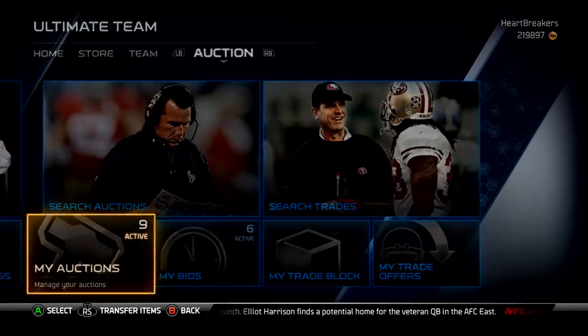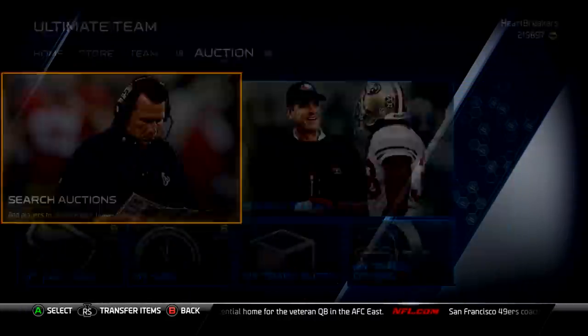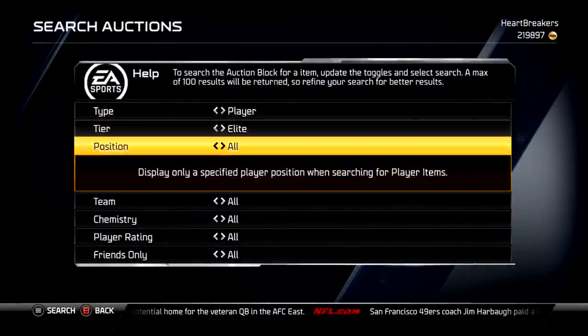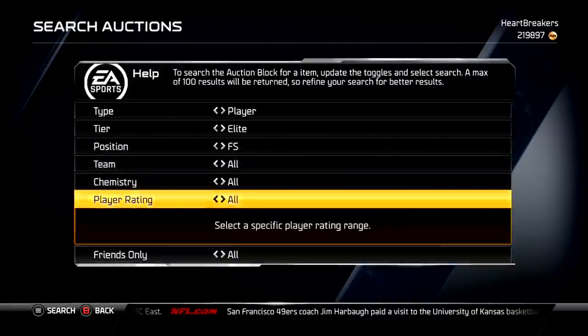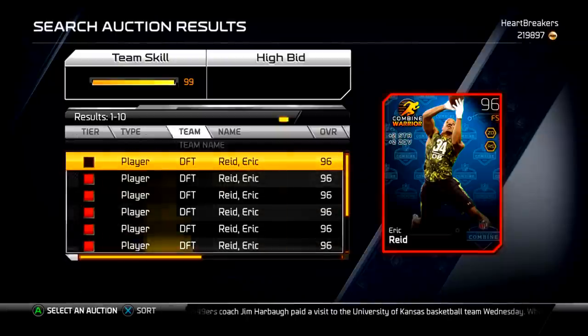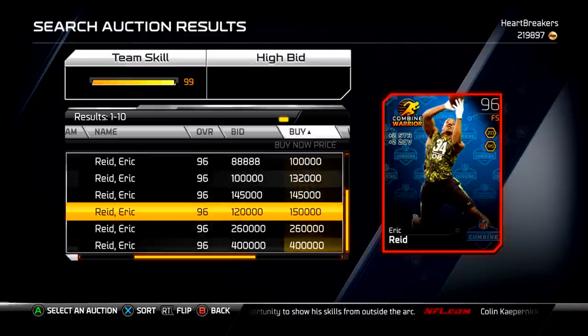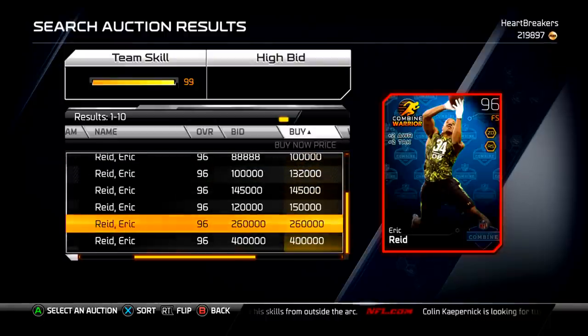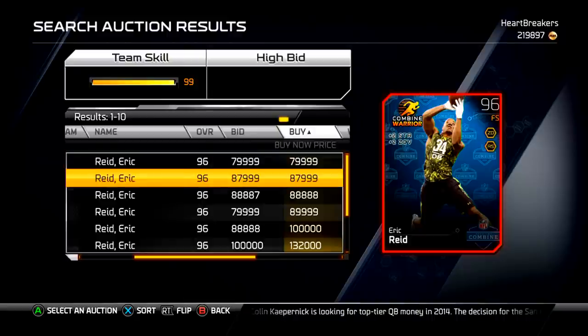Let me show you the Eric Reid before I end the video. Searching Eric Reid — Player, Elite. So only Eric Reid shows up — NFL Draft. There he is, 80k. I sold mine for 80k, so he'll go down because it's day one and he's already 80k. He has 96 overall free safety. His two boosts are plus two to strength and zone, and then plus two to awareness and tackling. The awareness and tackling version is 260k — nobody's going to pay that when you could just get this one.